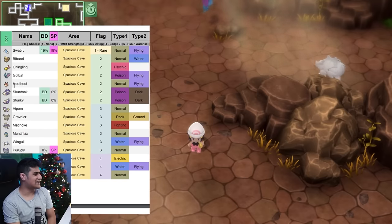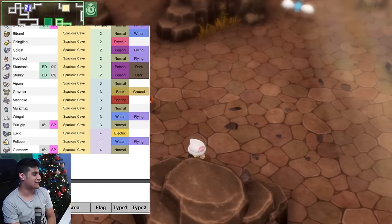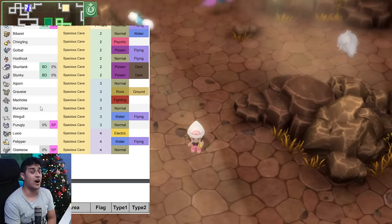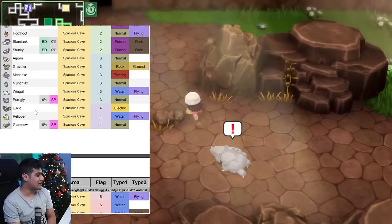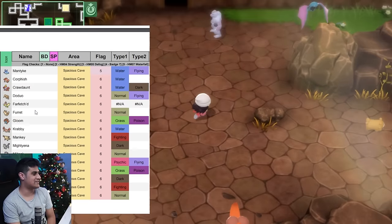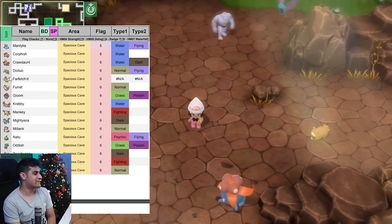Flag two unlocks Buizel, Chingling, Golbat, Hoothoot, and Stunky/Skuntank for Brilliant Diamond only. Flag three gives you Ambipom, Graveler and Machoke which you can trade to get their evolved forms, and Munchlax — which is huge because Munchlax is only found in Honey Trees at a 1% chance. Wingull is also here. Purugly is a Shining Pearl exclusive. Flag four spawns Luxio and Pelipper. Flag five brings Mantyke. When you get the national Pokedex, you see crab Pokemon, Farfetch'd — the original one — Krabby, Marill, and Natu, the Psychic/Flying type from Gen 2.